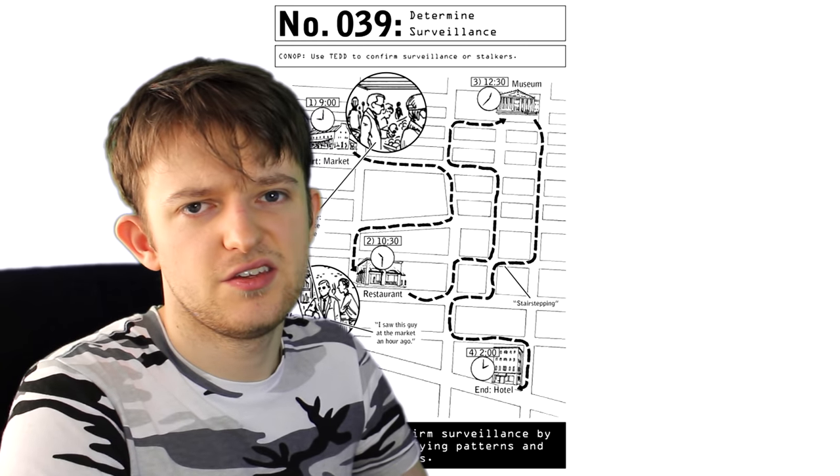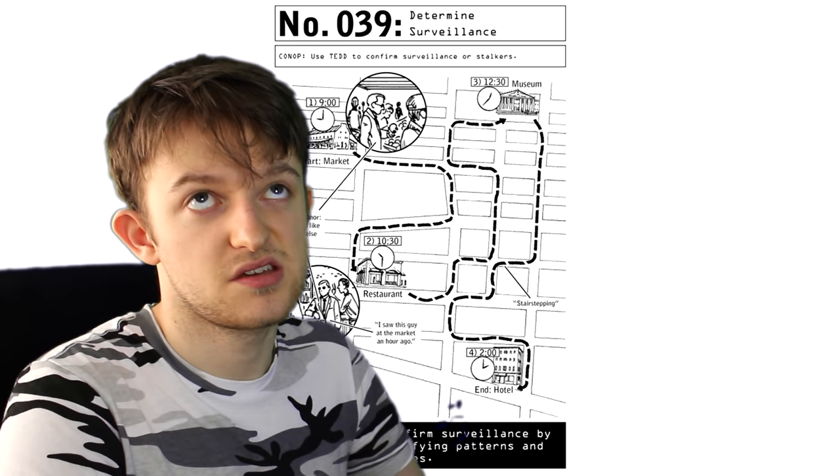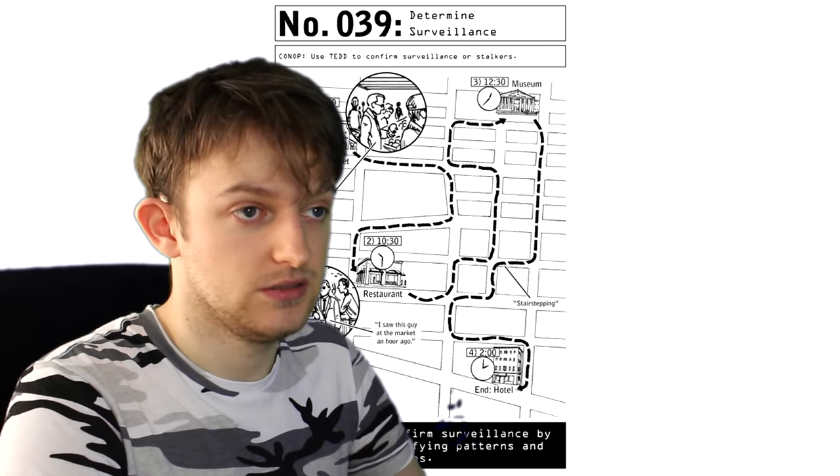Number 9: Determine surveillance. This is just like what I was saying earlier about walking around in odd patterns to know if you're being followed. I suppose I should have read ahead in the book before giving all that away. Oh well.